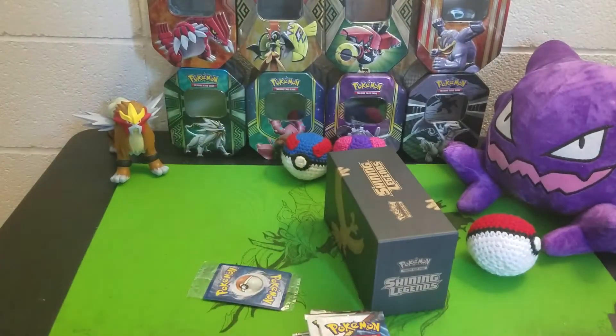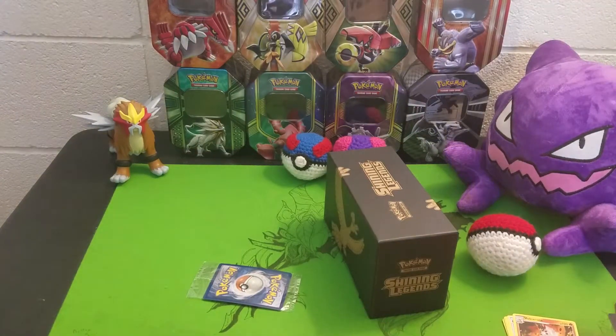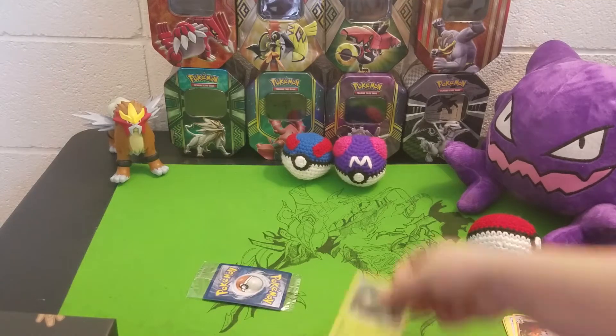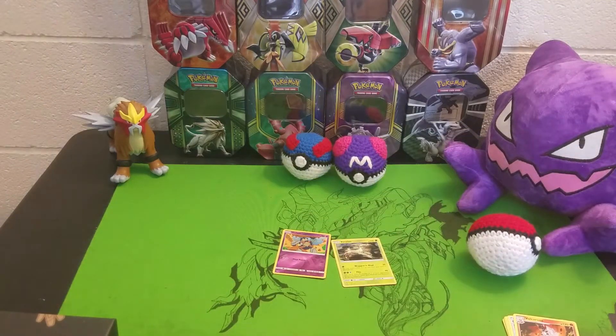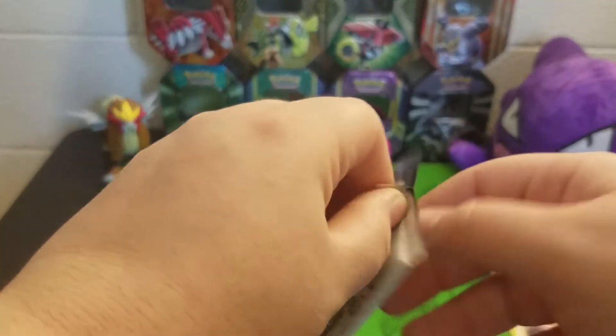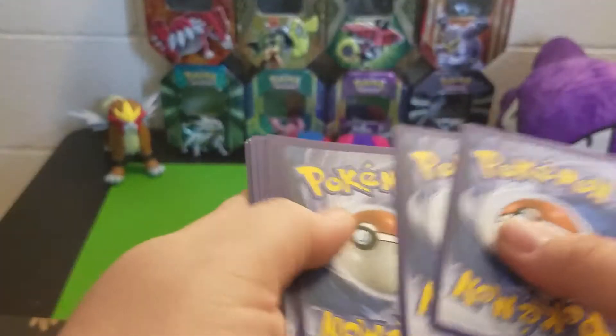And Volcarona — is that an uncommon too? Yes. That Volcarona's good too. He's getting so surprised by uncommons, because the uncommons are actually pretty good in this set. Sorry, I had to change the way things were set there. Because you were getting annoyed? Yes. So, one hollow foil. Pretty good.